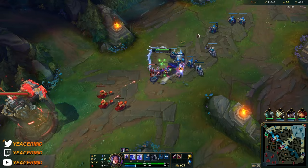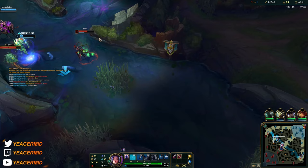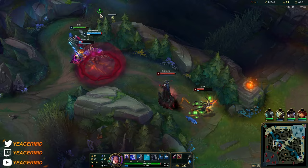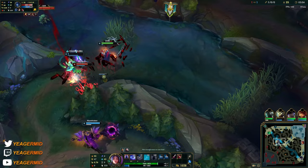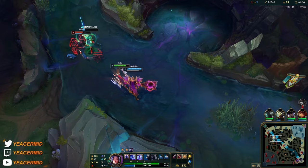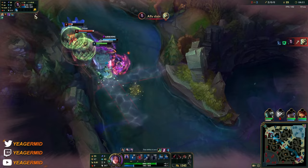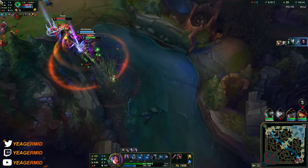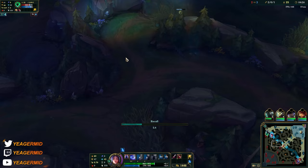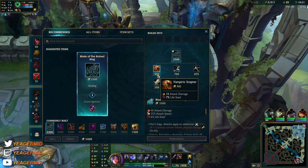Going to use the biscuit. The Alistar is testing Master I assume. She flashed — oh my days bro, why? That's a massive waste. I decided to E down here instead of queuing because that could save our jungler — that's why I did it.